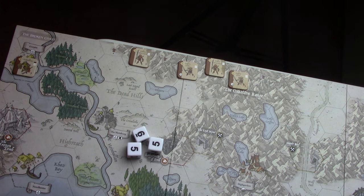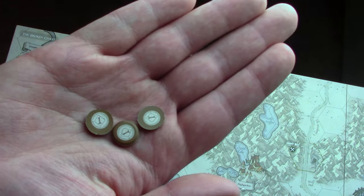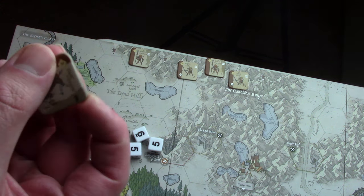We're going to put a control marker down and loot it — which means we take three coins since we're the Goblins. Orcs also take three; all others take two. The Goblins have a ton of cash they could spend on stuff. Since that went so well, we're going to spend that three coins we just got and buy our siege engine.